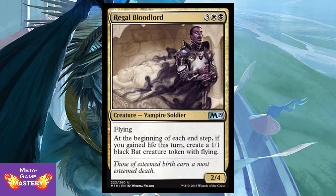Regal Bloodlord is 5 CMC — 3 colorless, white, black — for a 2/4 Vampire Soldier with Flying. At the beginning of each end step, if you gained life this turn, create a 1/1 black creature token with Flying. This guy seems decent — just in a life-gain deck, allowing you to further populate your board and get additional value.